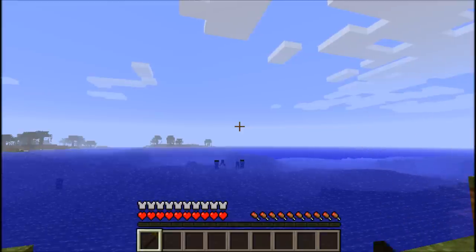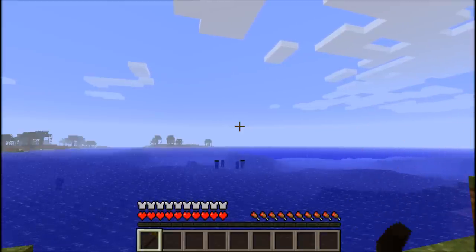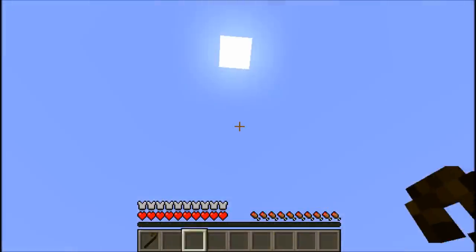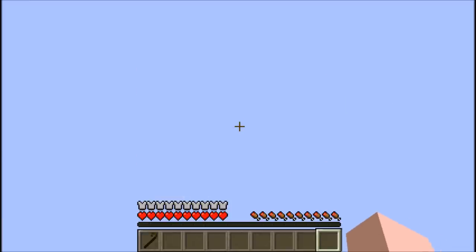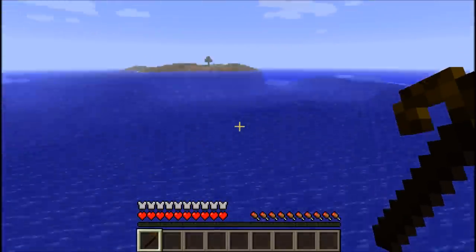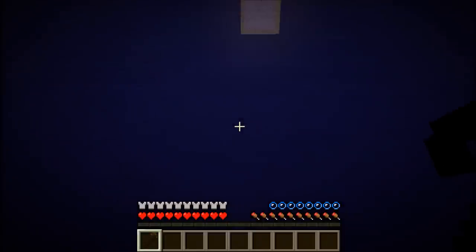So we will just charge it up a lot here, and then once it gets going really fast, we will look up, and we will let go, and it launches us. That was really high — didn't think it was going to launch me quite that high, but it can. So there we go, that is the cane of justice, and that is pretty cool.